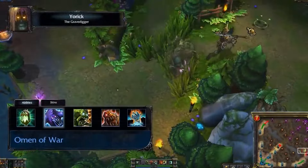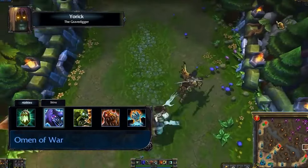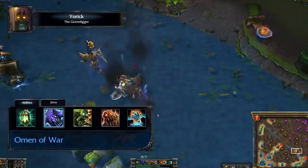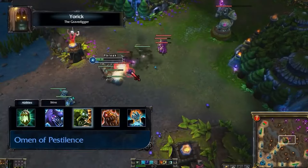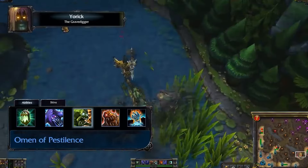Omen of War causes Yorick's next attack to deal bonus damage and summons a Spectral Ghoul, which moves quickly and deals bonus damage. While the Spectral Ghoul is out, Yorick moves faster. Omen of Pestilence damages and slows enemies in an area and summons a Decaying Ghoul, which will continue to slow enemies around it.